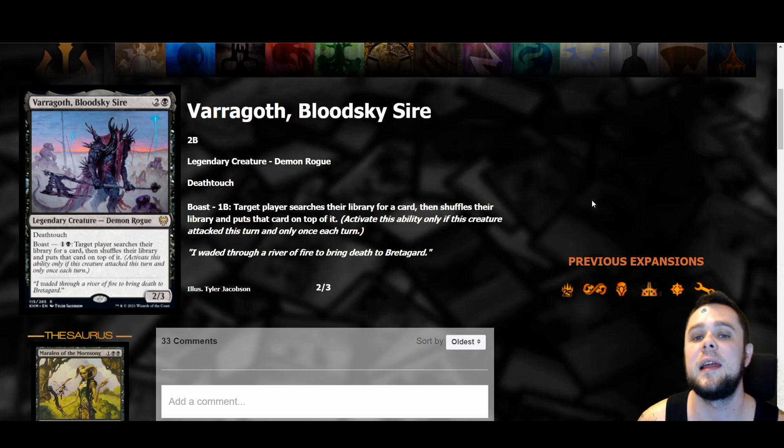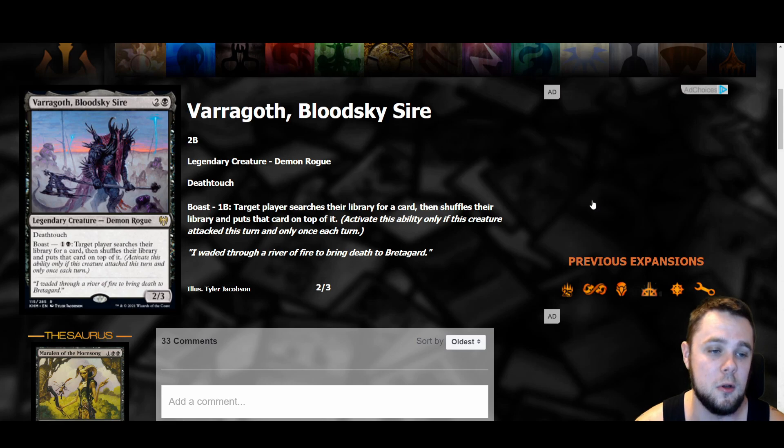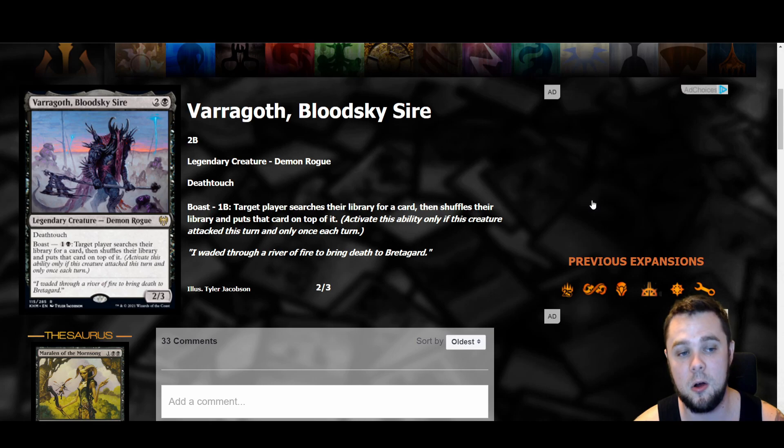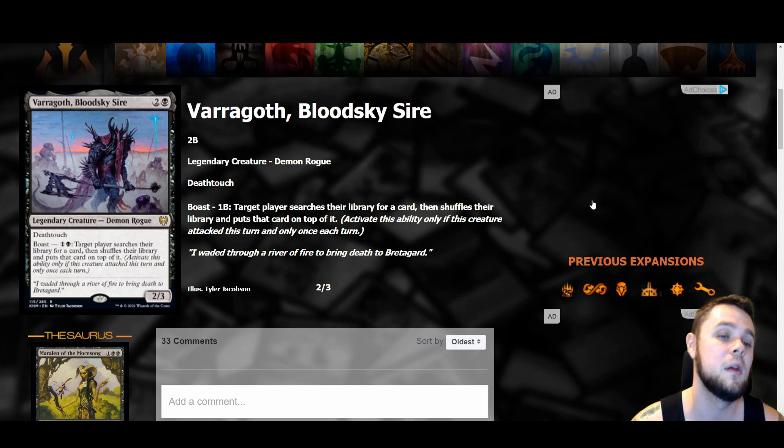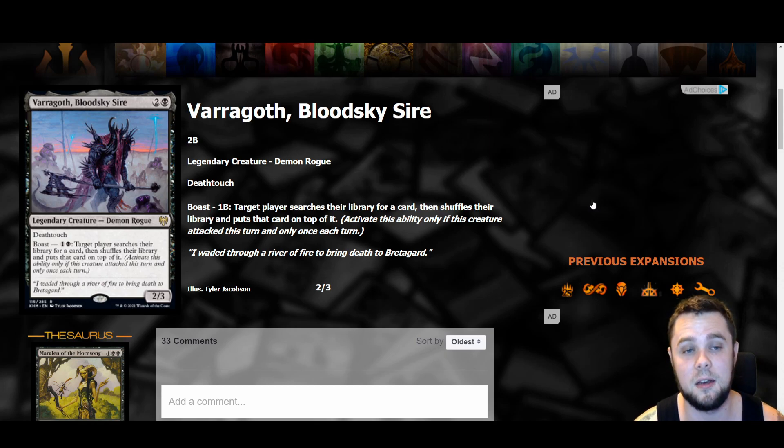Another black card is Varagoth Bloodline, Bloodsky Sire — a three mana two-three with deathtouch. You can pay one black to boast: target player searches their library for a card, shuffles, and puts that card on top. Getting a tutor for only one black is really nice, and deathtouch means not many people will block it willingly. You do have to attack to get the trigger, but getting a creature that can essentially demonic tutor and put anything on top — pretty nice. I think this card has a chance at seeing some play.